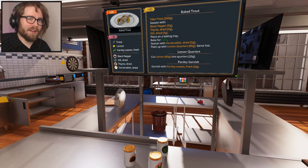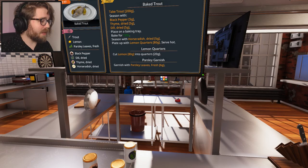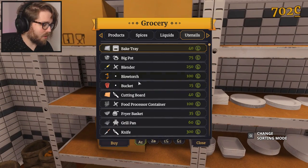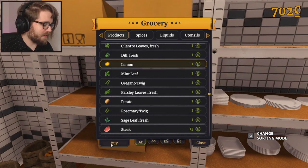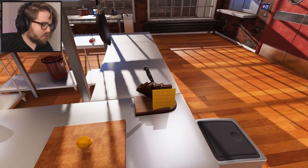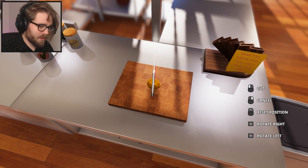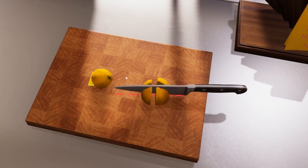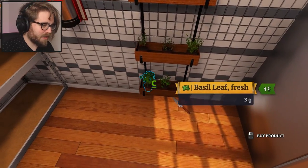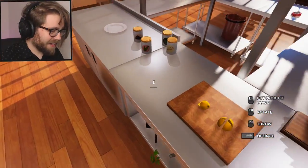We can't just sit on our hands — we have to be productive. So while we're waiting for the fish to be done, we need to get the horseradish and plate up lemon quarters. So we can get some lemons — that'll be great. I'm guessing I'll order them from somewhere. Lemon. Let's cut up some lemon, cut lemon into quarters. Here's my knife. This is how I do things — just observe and pay attention. We need parsley leaves and they need to be fresh, so they're going to be around here somewhere. Parsley leaves, and they're fresh.